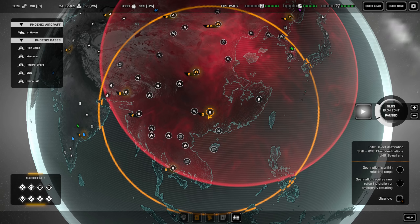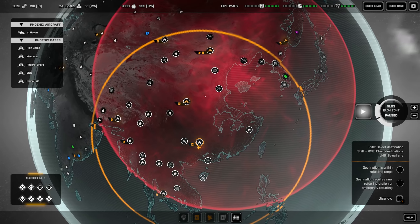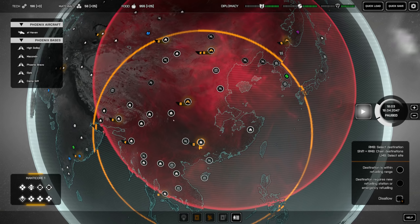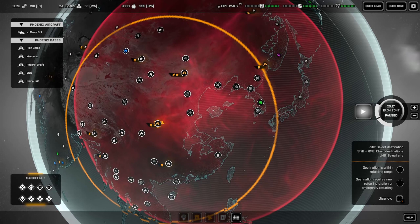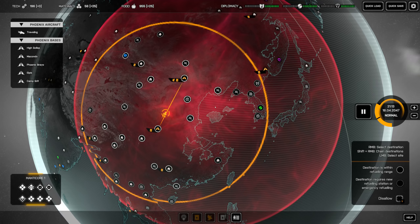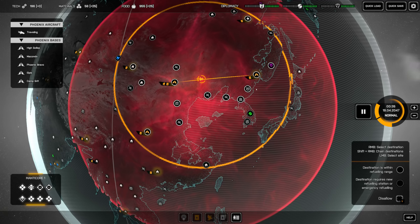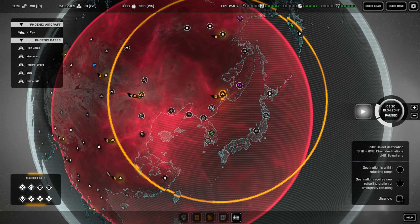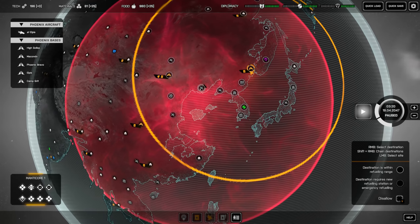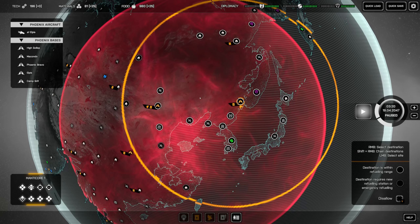Hello everyone, welcome back for another episode of Phoenix Point. Between the last episode and this one I tried experimenting with the graphics settings to see if with recent graphics driver updates I was able to put it up to fantastic view rather than just the potato view it's currently on. Unfortunately while it does generally hit 40 frames per second, there are times when it drops down to 17 and it just makes it unwatchable, so we're going to keep it on potato settings for now. Please bear in mind the game does look a lot better than what you see here — this is just on the lowest setting.